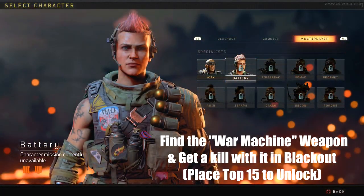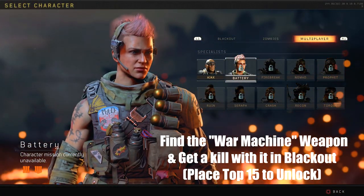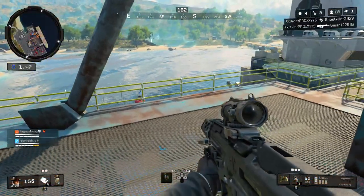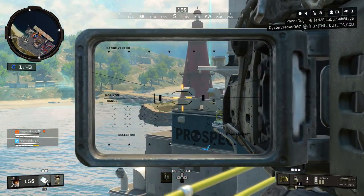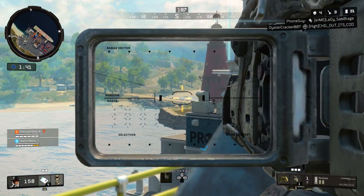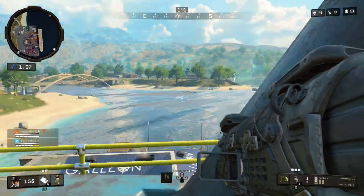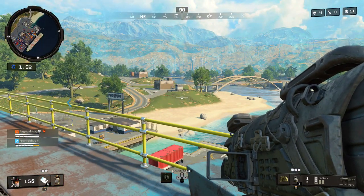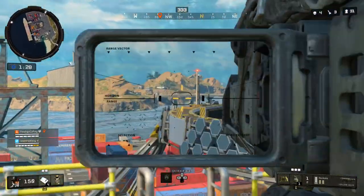The next easiest character to unlock is Battery. Battery has a specialist weapon called the war machine, and what you're going to have to do is find a supply drop that comes out of the sky, hope that it has the war machine, and then eliminate at least one enemy player with it and finish within the top 15. These supply drops are so randomized that it's most likely not even going to contain a war machine, so you're just going to have to go after every single supply drop you see and hope that you find it.